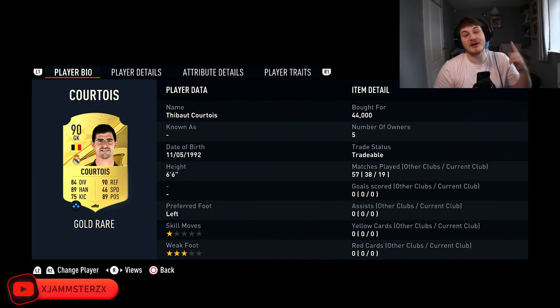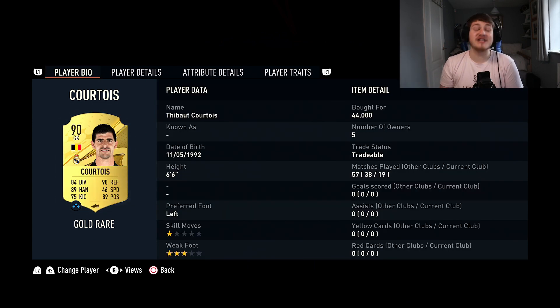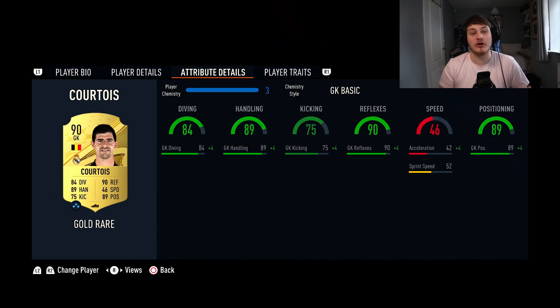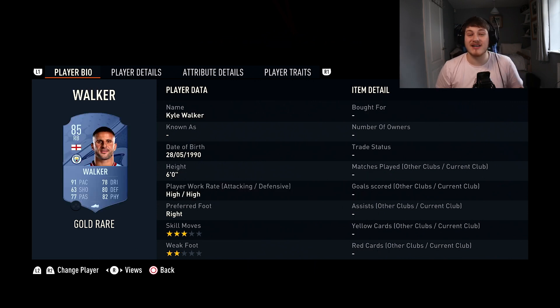Hopping straight into it, we've got Thibaut Courtois. He's got the Long Throw and Comes For Crosses traits, which are absolutely crucial for a keeper. He's six foot six and honestly makes some of the best saves I've ever used on FIFA. Doesn't matter if it's close range — he's big so he can block the goal, and his reflexes are crazy. Courtois is widely regarded as the best goalkeeper on the game apart from Van der Sar, but Van der Sar is expensive at around 300k, so Courtois is your man. I picked him up for 44k.